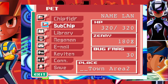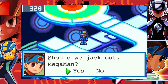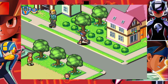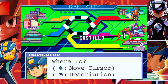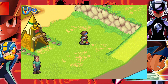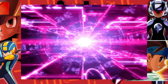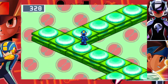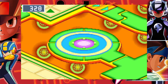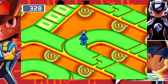We have to find someone called the Slide Master now that we have all the parts. He's in the Netfrakai area — or rather, it's a she, as we'll find out in a bit. Den Airport — go to Netfrakai. I think we can jack in here. There's a Girl Navi here who's behind a blue door that you have to get to.